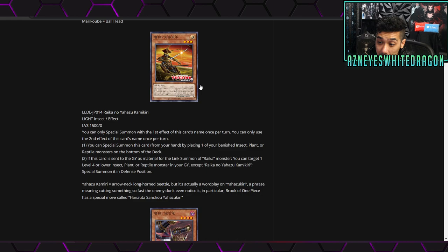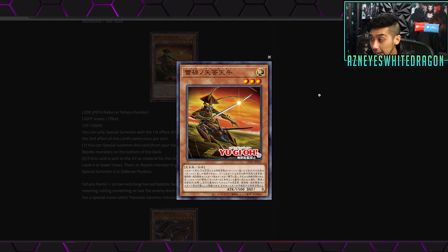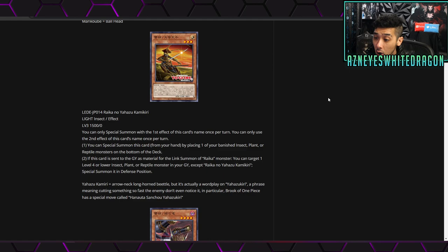Next up we have Raika no Yahazu Kimikiri. This looks like a level three Light Insect with 1500 attack and zero defense. You can only special summon with the first effect once per turn and only use the second effect once per turn. The first effect lets you special summon this card from your hand by placing one of your banished insect, plant, or reptile monsters on the bottom of the deck — so you get to recycle. The second effect is if this card is sent to the graveyard as material for the link summon of a Raika monster, you can target one level four or lower insect, plant, or reptile monster in the graveyard and special summon it in defense position.